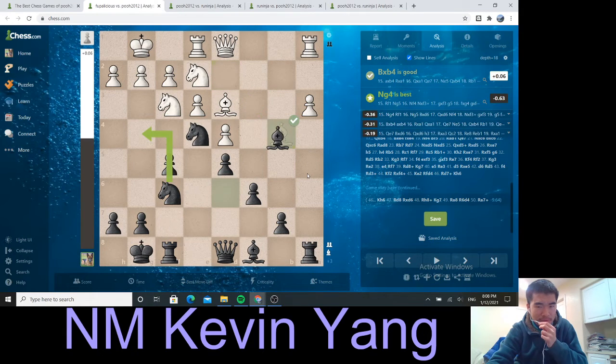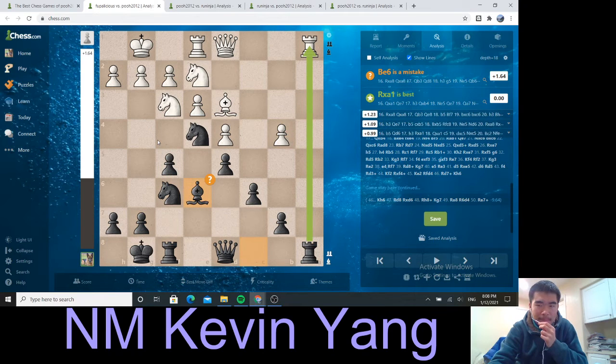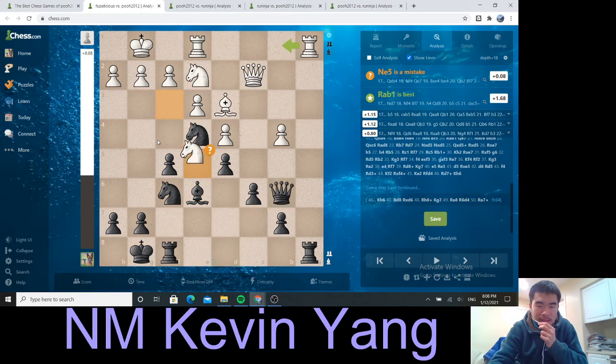So after bishop takes b4, bishop e6 was my mistake as well. Maybe I should have played knight g4, but who knows? Let's keep going.